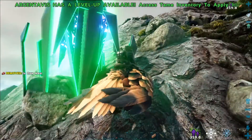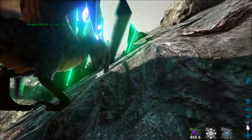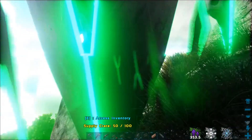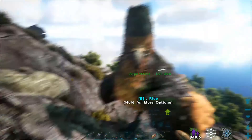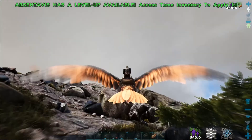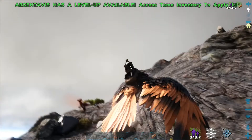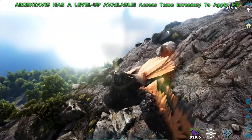Raptor — where is it? Up there. Hopefully I can— dumb bird. Dumb place for it to dismount me. And of course, nothing useful — all wood walls and wood foundations and stuff. Three raptors surrounding an alpha. No thank you. Well, two raptors and an alpha.